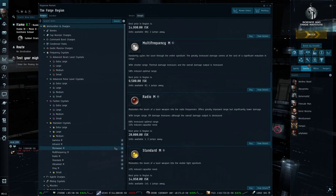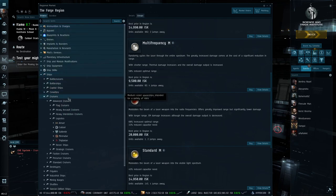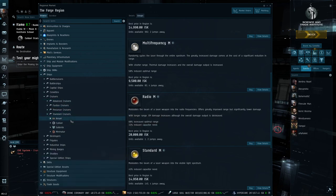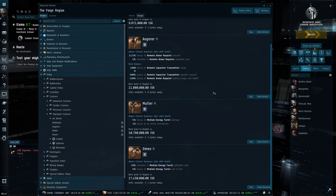Energy weapons have several advantages and disadvantages. They are particularly common on Amarr ships, and for good reason — Amarr ships are designed around energy weapons. The other empire ships typically do not use them, though there are exceptions like pirate ships and Sisters of EVE ships. By and large it will be the Amarr Empire using this weapon type, which fits their lore and play style.